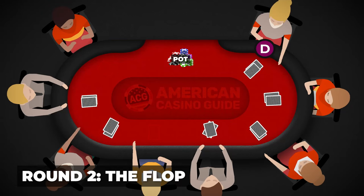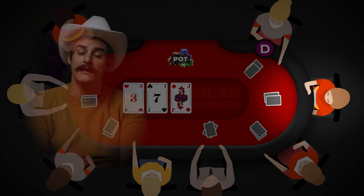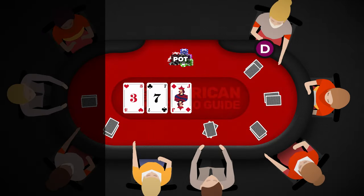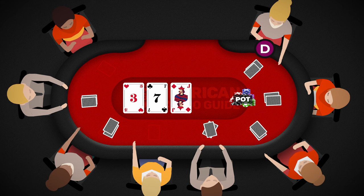Following pre-flop is the flop, where three community cards are dealt face up onto the table. Betting on the flop begins from the player to the left of the dealer — previously the small blind — and this is where all subsequent rounds will start. The betting options are almost identical, except that since no bets have been made yet, players can check and pass their turn until someone bets. If all players check, the hand moves to the next round.